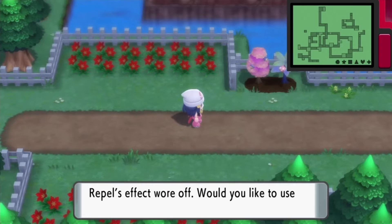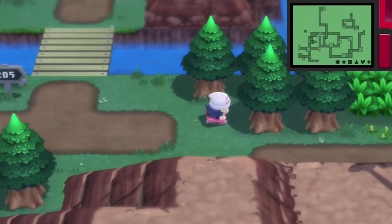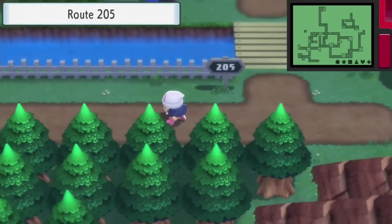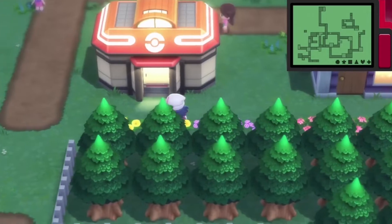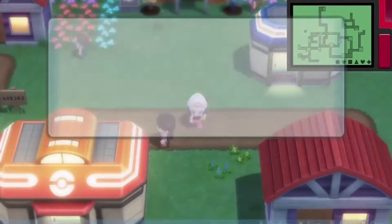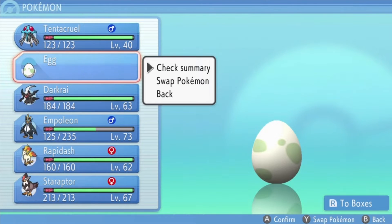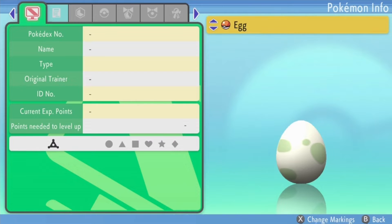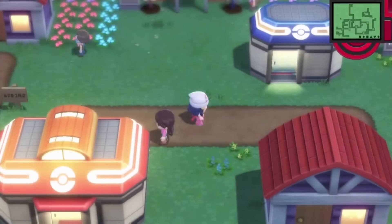Just gotta run. Oh, I forgot I was using a Repel. Okay, let's go. That's how to hatch an egg, right? If I look at the egg, could I see how close it is to hatching? Its name is Egg. It was given by Riley. It appears to move occasionally — maybe close to hatching. Nice, let's go.